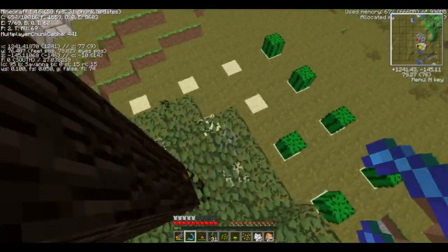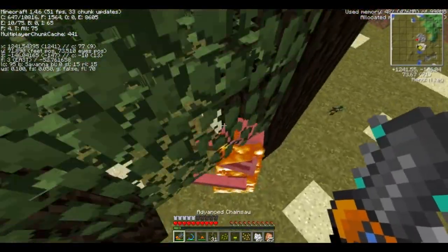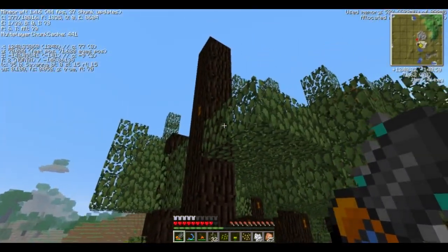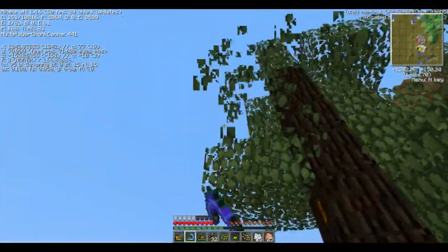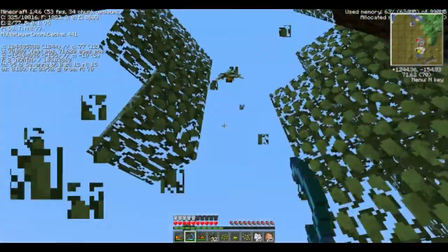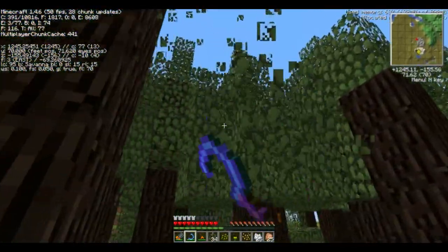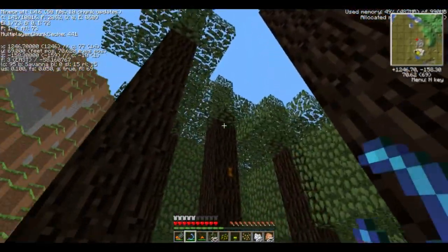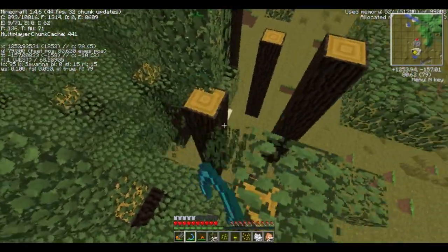Now I use the sickle to clear the leaves — very quick and efficient, just bonk and the leaves are gone. Let's clear this tree out first. Because the sickle has Fortune II on it, it should give me a higher drop rate of saplings, which is nice. No more punching leaves — just use the sickle, and chop out as many as you can be bothered to do.